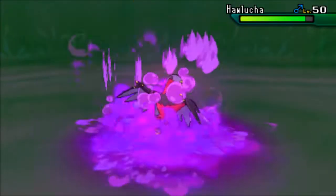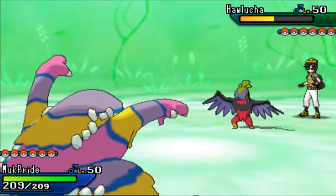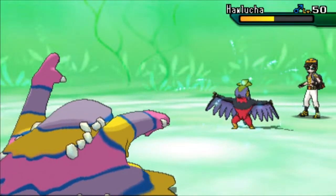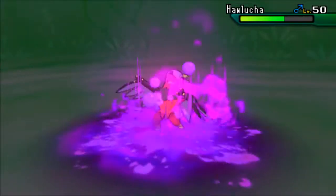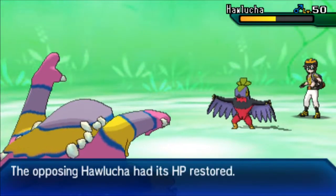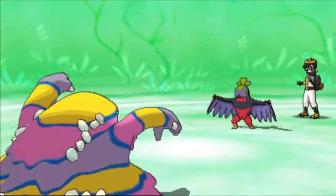It's doing over half but still not nearly enough. I was really hoping for that 30% Gunk Shot poison — that would have been super helpful, but it never ends up happening. He goes for Roost; I guess he's trying to bait out a Gunk Shot miss, which is totally fair. But in my mind I'm kind of panicking because I do not trust my ability to land all my Gunk Shots at all at this point. I don't really have any other plays.